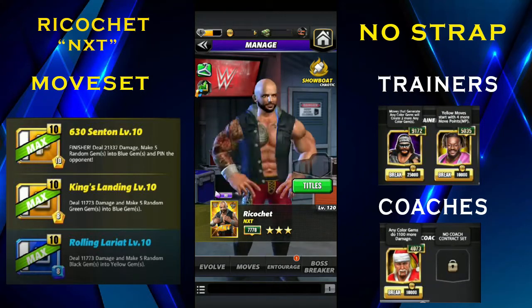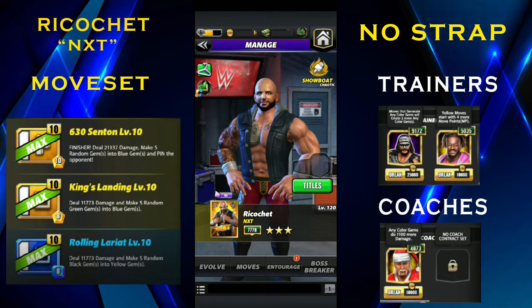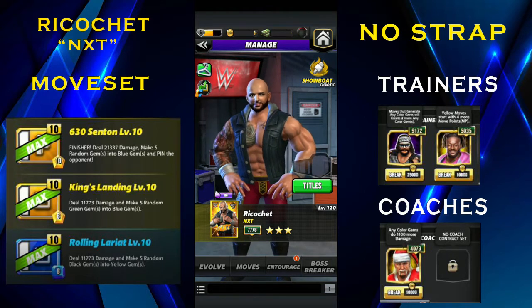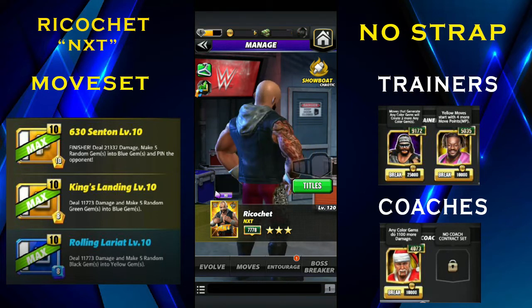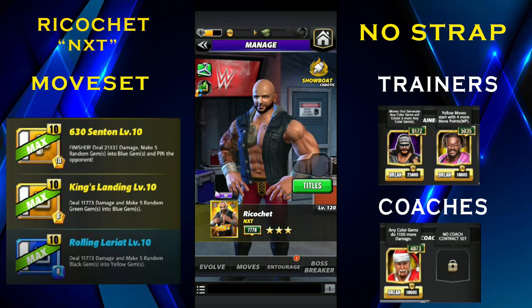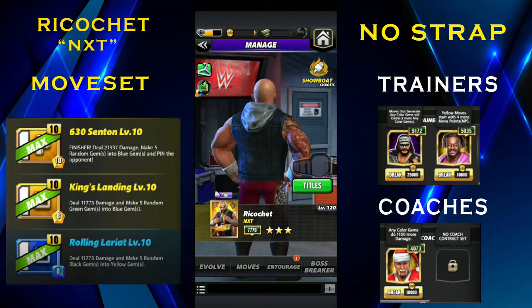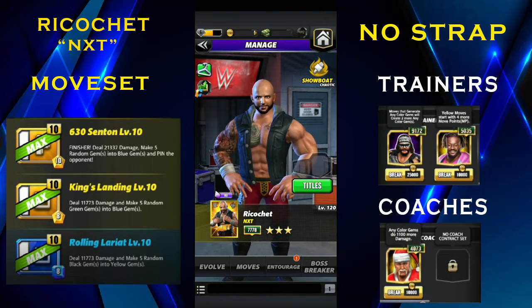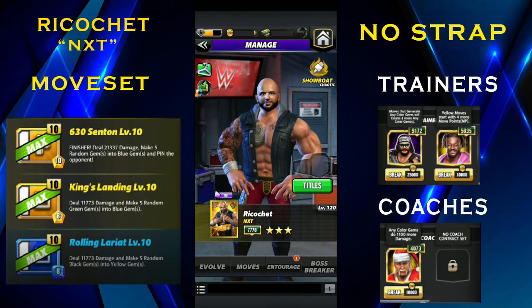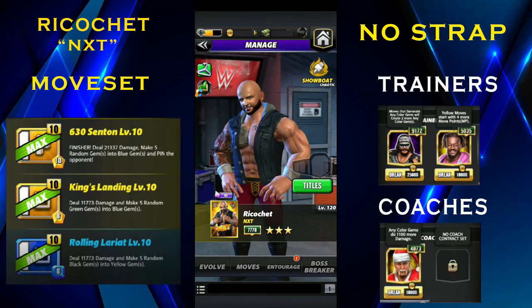Hello everybody, welcome back to another video. I'm Volvi and today we're going to do another character preview. It's a three-star gold one again and it's going to be Ricochet NXT — the older Ricochet which everybody gets for free. He still works really well these days. He's at three-star gold but I'm going to do a four-star gold version also for him, so stay tuned for that.